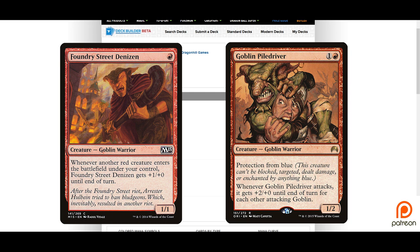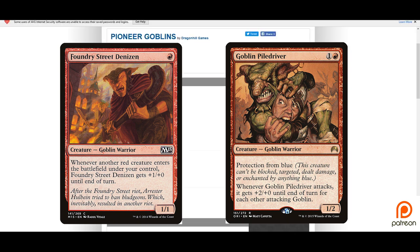This mono red wrecking crew is a force to be reckoned with. The key thing to remember when playing goblins in almost any format is that you're going to be making a lot of them, and a lot of them are going to die — but that's okay, because dying is what goblins do best. The general premise is: make lots of goblins and then make them bigger for some massive swings.